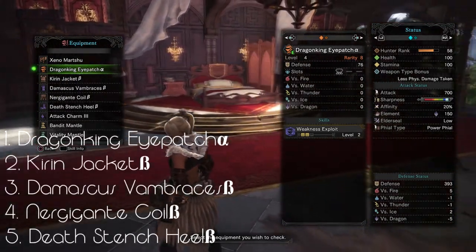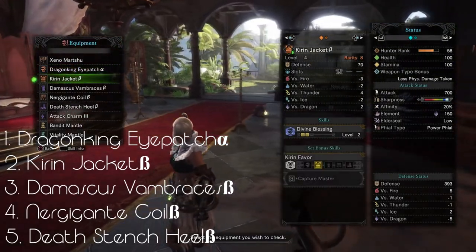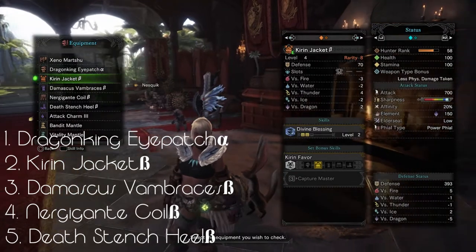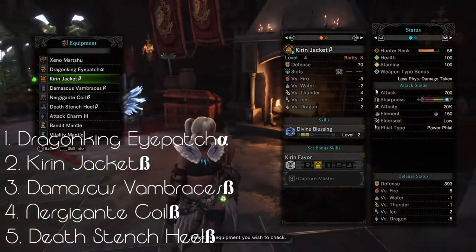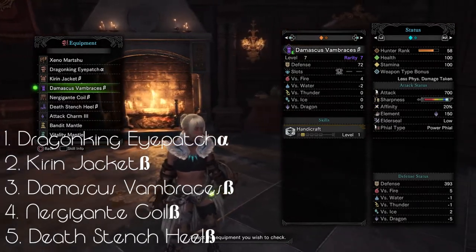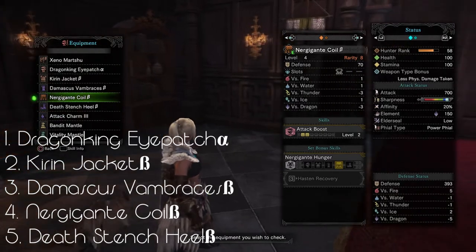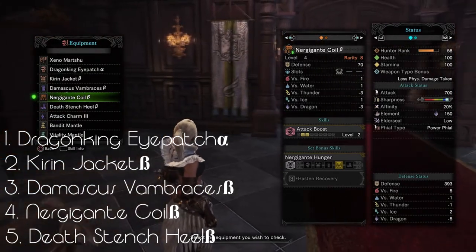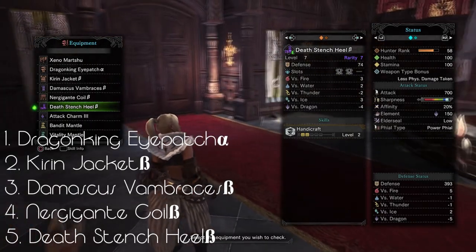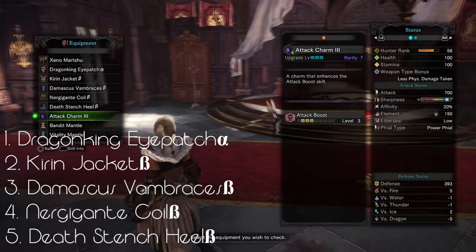The helmet for this set is the Dragon King Eyepatch, used for Weakness Exploit. The chest piece is the Kirin Jacket Beta, for level 2 of Divine Blessing. For the gauntlets we have the Damascus Vambraces Beta for the gem slot and Handicraft. For the belt we have the Nergigante Coil Beta for the 1 gem slot and the 2 Attack Boost. For the boots we have the Death Stench Heels Beta version for the 2 gem slots and the level 2 Handicraft they provide.